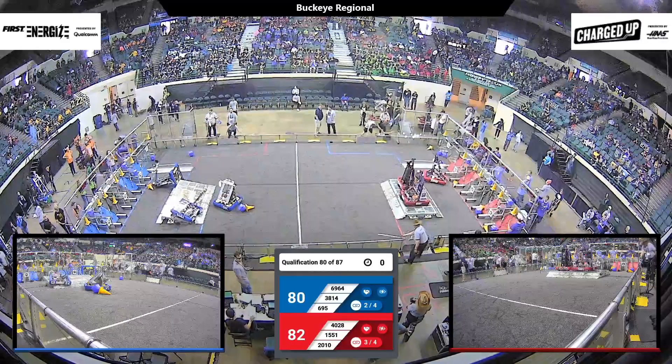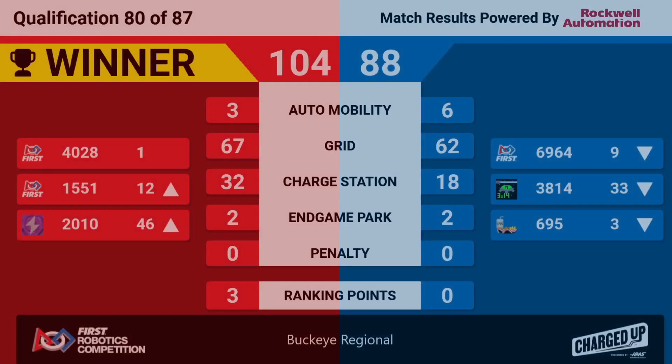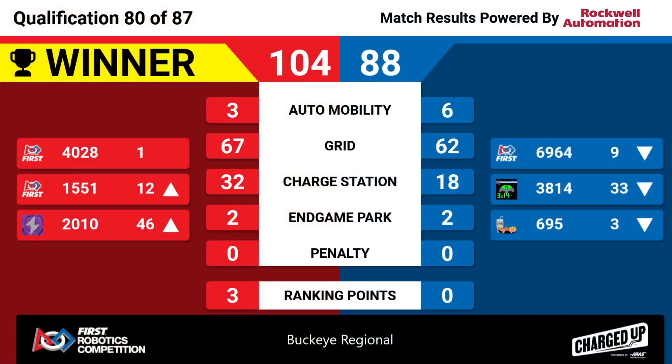Blue Alliance sitting Red Alliance. Red Alliance will win this one with a score of 104-88. Two of the three Red Alliance teams will advance in the ranking. Coming up next: qualifying match number 81.